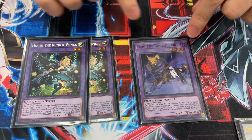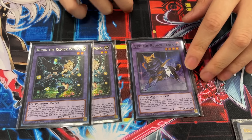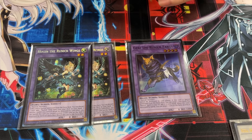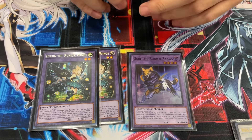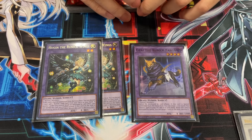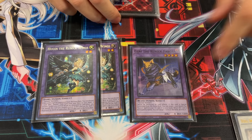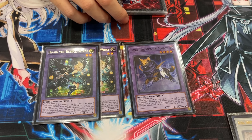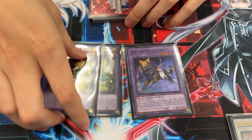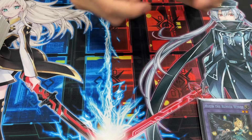Gary helps make a light and dark Chaos Angel, which — against Spright, for example — they have no out to it unless it's Imperm. Sometimes if they stop you, you can just make this, sit on it, and they actually have no out. And then when you back it up with Runic cards, it's just like — well, what can you do? Hugin is a boss.